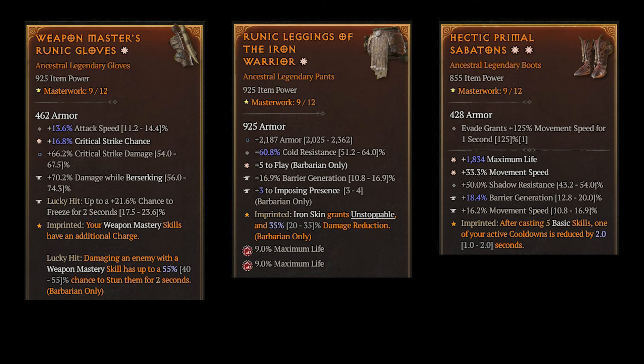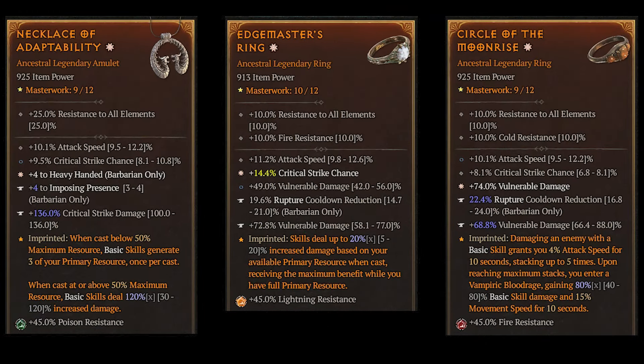On the pants, plus 4 to flay, and we should also not forget about armor and resistances. Here I put the iron warrior aspect — that's very important to become tanky and unstoppable. On the shoes I play hectic, but you could also put weapon masters aspect here and play another offensive aspect like elements on the gloves. You may have noticed I have tempered barrier generation on pants and boots — that's for a higher iron skin barrier so it can absorb enough damage. We can also add imposing presence for more life points and movement speed. The amulet ideally would have critical strike chance and skill points for both passive skills, cut to the bone and heavy handed — but at least attack speed is not wrong here. On the rings we want crit chance, attack speed, and vulnerable or crit damage. The damage tempering is done by the rogue again, just as with the weapons. We should also temper cooldown reduction for weapon masteries or for rupture on the rings.